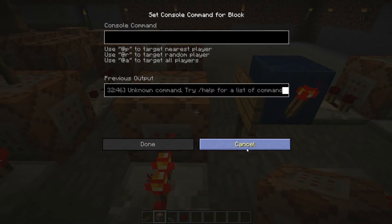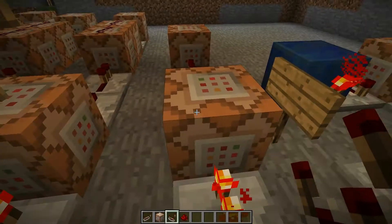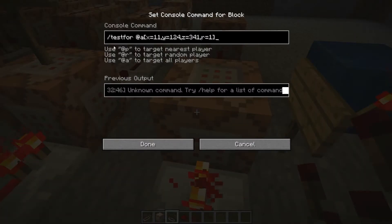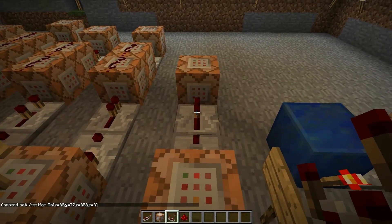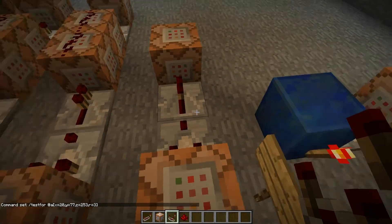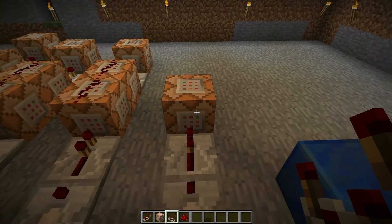In this first command block we're going to set up the testfor command. I'll copy it over and change the coordinates: testfor @a at the coordinates we just took, so X 20, Y 77, Z 253, with a radius of three. This will activate when someone is at that location or anywhere within the radius, and that will then fire the second command block.